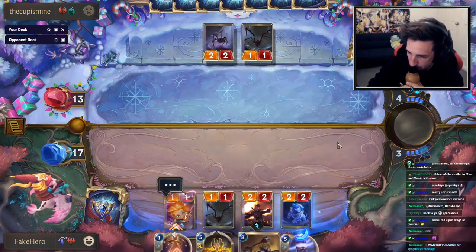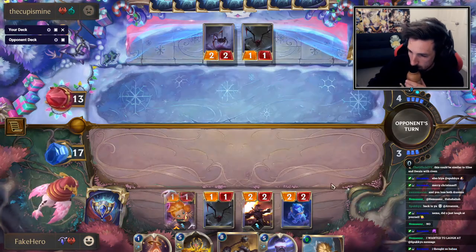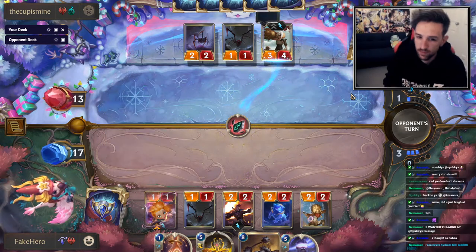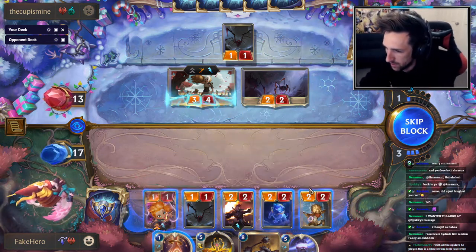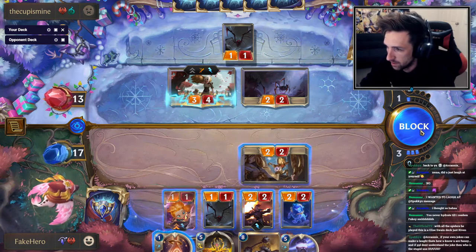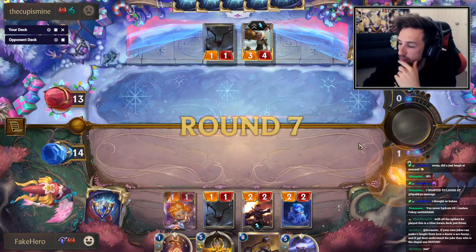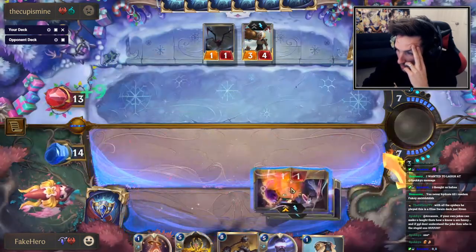I was hoping to find Moonsilver there. Nemesis Redeemed Hydrate — I haven't got my water, but I see it. Wait, I block here, right? I do block here. It'll be the same outcome next turn. I think it's fine to block here. It's not enough damage, guys.